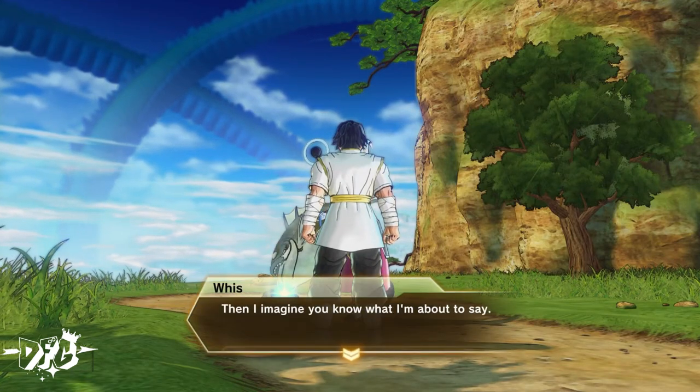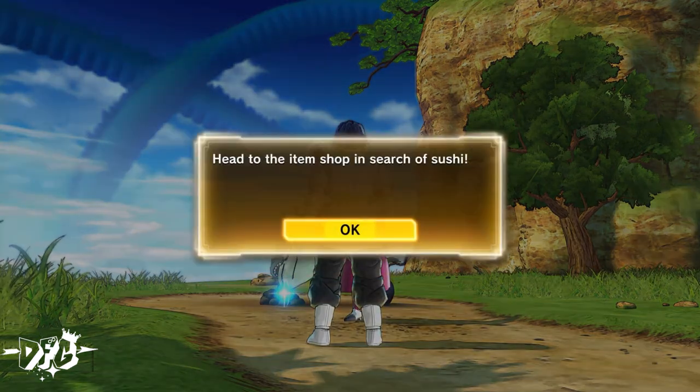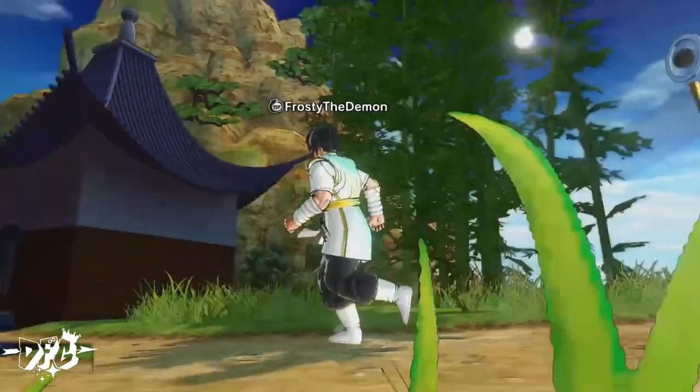When you get to Whis, he's gonna request you to give him a sushi. You can get this sushi from the item shop, so the next step is to go all the way to the item shop and purchase a sushi.